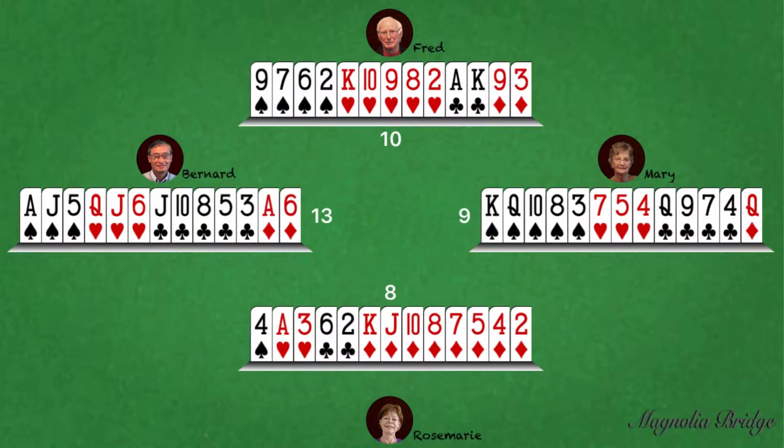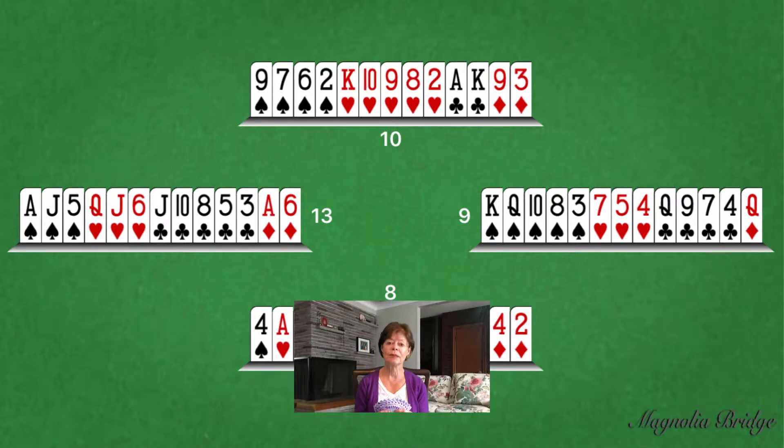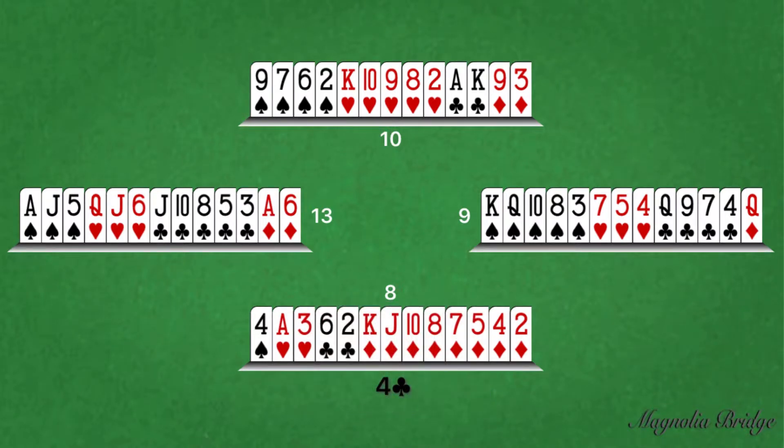Now, let's watch the bidding of today's hand. Four clubs. South, with eight diamonds, eight high-card points, and the ace of hearts, has opened the bidding with the four-club sliding Gerber convention. Normally, a possible contract suit is bid before initiating sliding Gerber. By not bidding the contract suit first, the bid to ask for kings may overlap the intended trump suit, in which case the responder must assume that the partner is asking for kings.